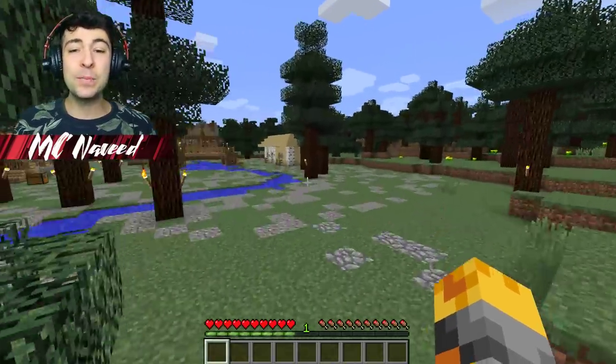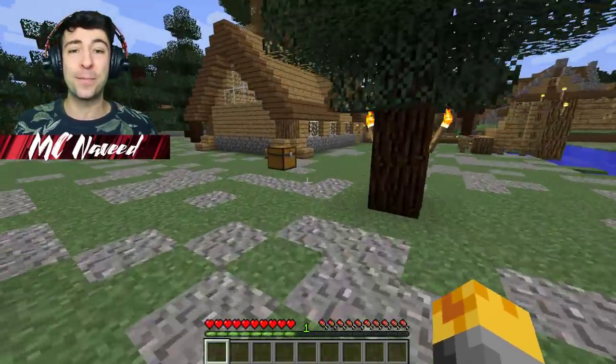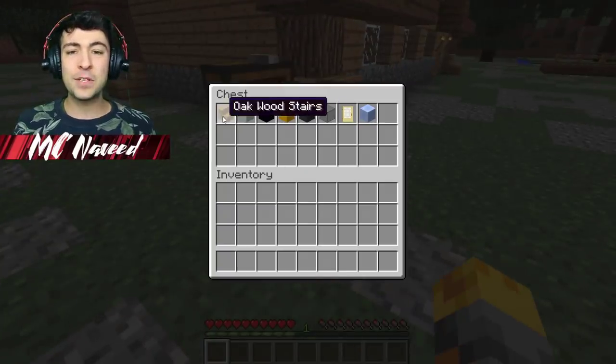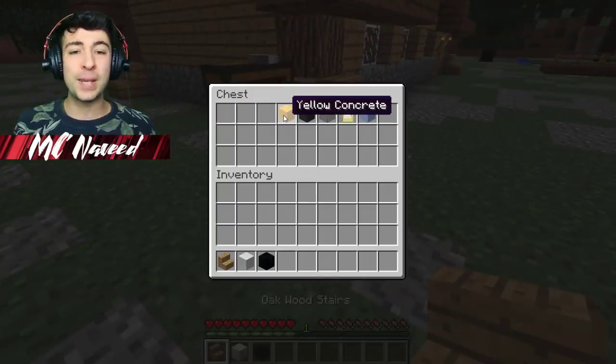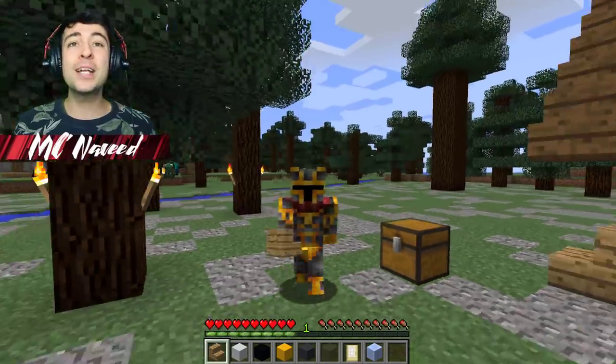Let's go see what materials they've given us, and hopefully it should be enough to go ahead and build a wonderful penguin. This is going to be awesome. So they've given us some stairs, some white concrete, black concrete, yellow concrete, some grey ones, and also some glass, a door, and also some packed ice.